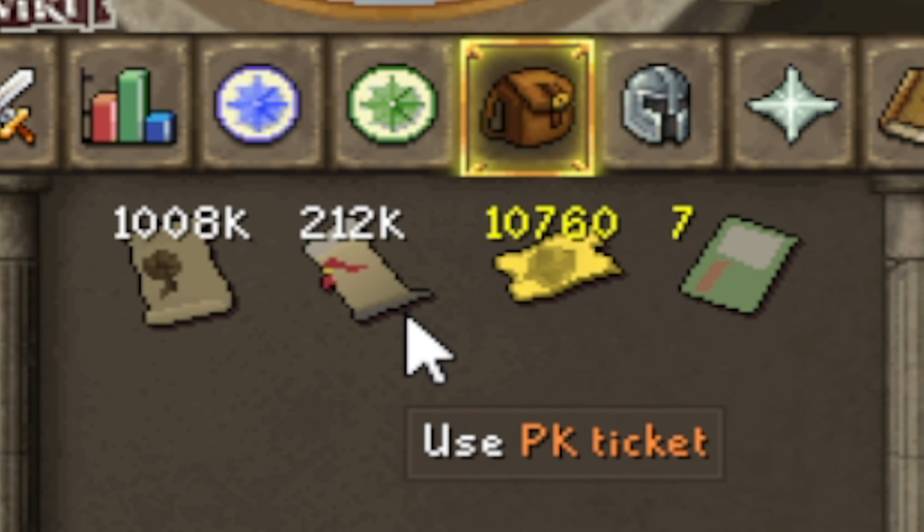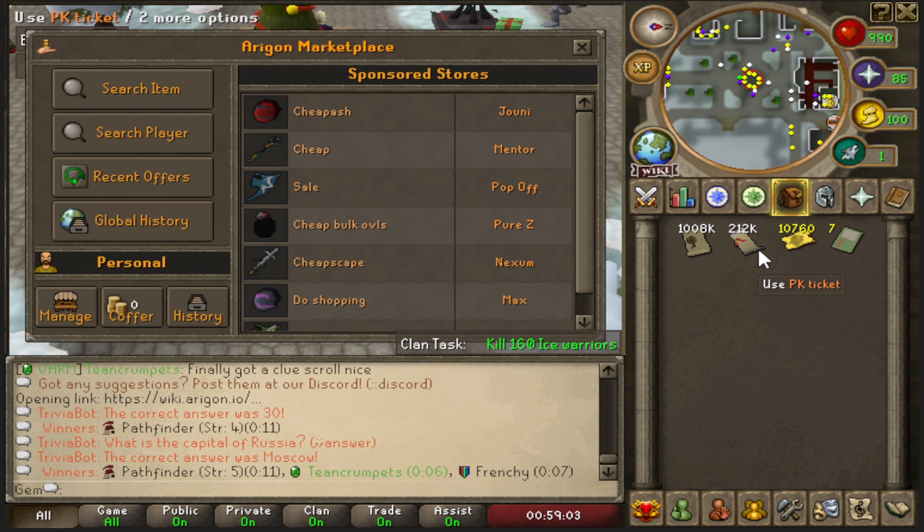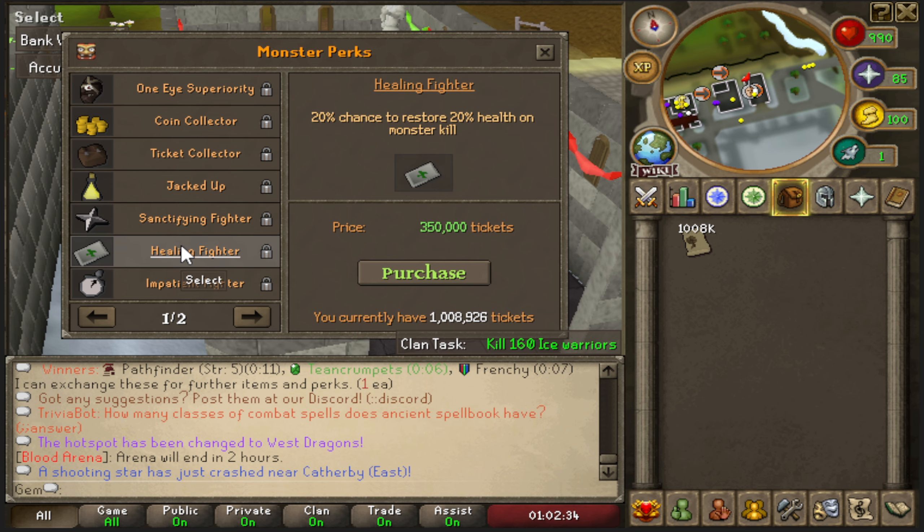I have around 10 million in tickets, mainly from PK tickets. I'll throw them on the GE and hope they sell before the next episode goes live - maybe that gives me enough for some upgrade tokens. With my monster tickets I'm just barely short of affording both the sanctifying fighter and healing fighter perks, so I'll grab the sanctifying fighter perk now and save up for the healing fighter perk next episode.